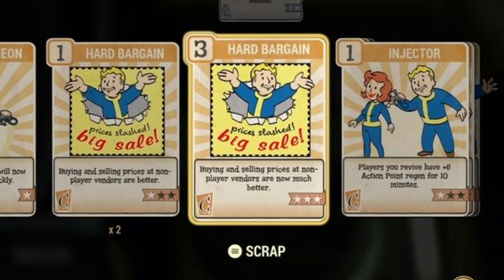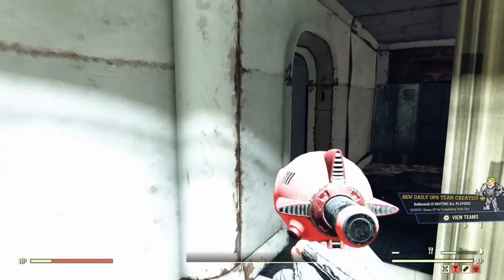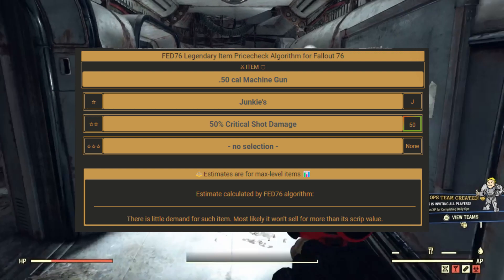I also suggest you have the perk card Hard Bargain. What that does is give you a buff when selling to vendors — you'll get better prices and be able to sell items for more profit. It's definitely a perk card you want to have.